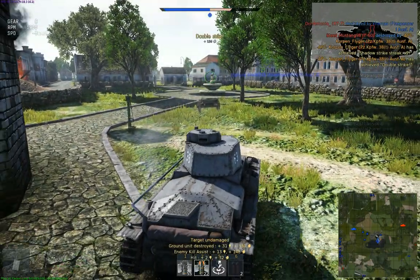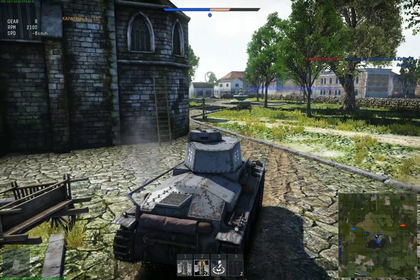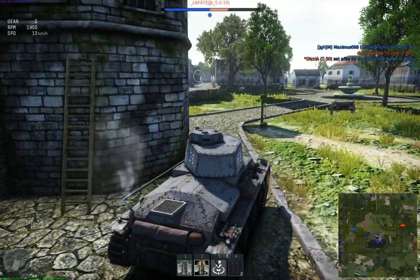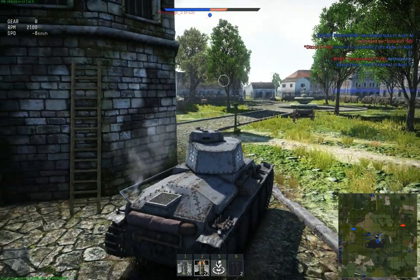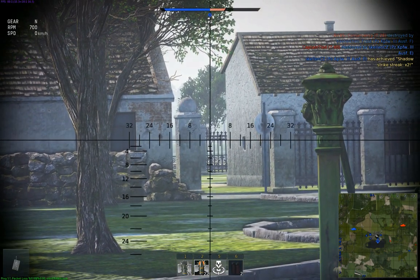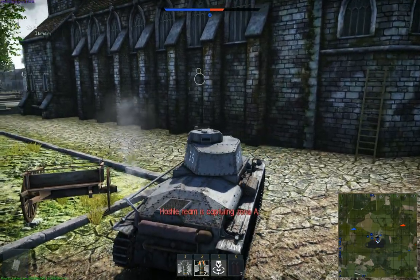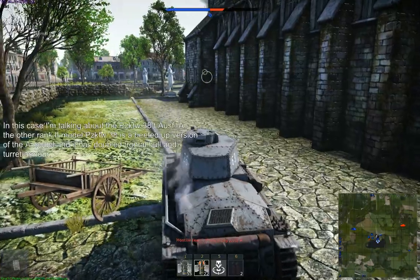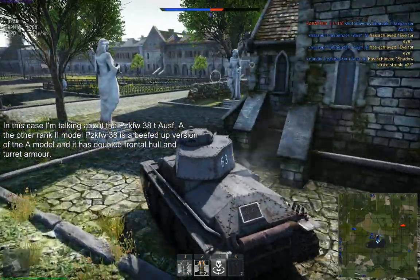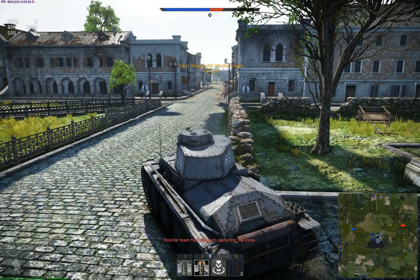I'm trying to stay at the second line — I don't want to be all up at the front. If I go up there I will probably get hit, and you don't want to take hits in a tank like this because you only have 25 millimeters of armor in the front. So that can be a problem — if you do get hit you tend to get knocked out. Keep that in mind: stay stealthy, be sneaky about how you fight in this tank, and don't give the enemy a chance to fire back at you.